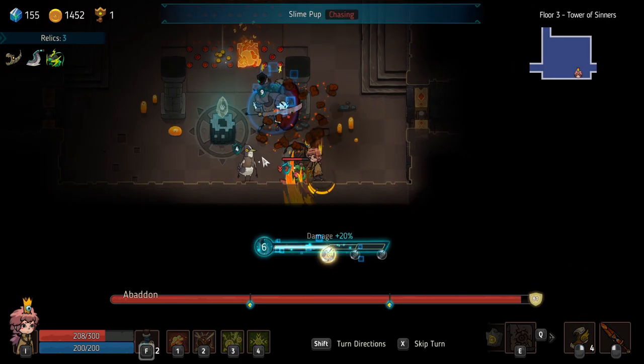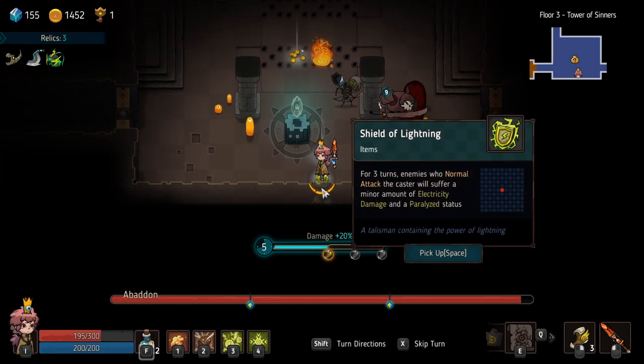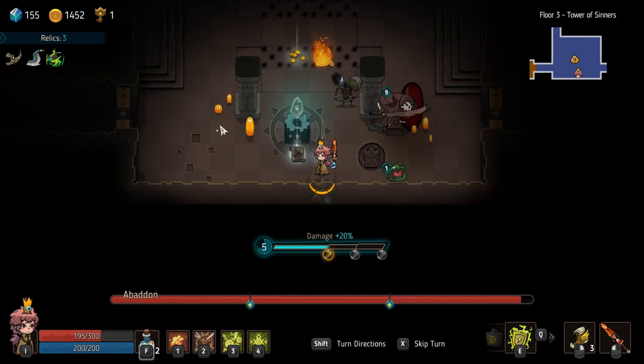In addition to the break mechanic, there is a break bonus gauge where, if you can break multiple enemies' guards in quick succession, you'll get extra Blink charges. You'll also get some stat bonuses for that room, which allows you to make quick work of all the remaining enemies there.